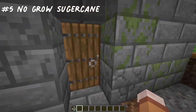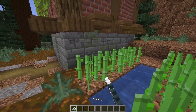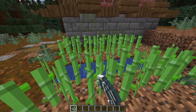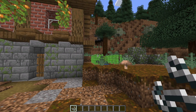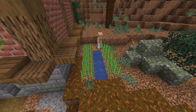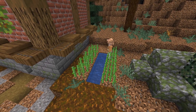Number 5: No-Grow Sugarcane. This one is really easy — all you need is to place string on top of their sugarcane. This will stop it from growing any higher than it already is, and it is barely noticeable. Your friend will then come by their sugarcane and realize it's not growing because some pesky person put string on the top.